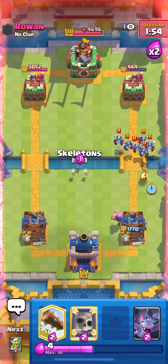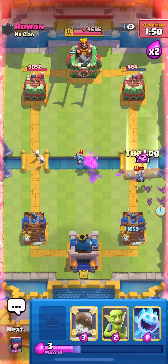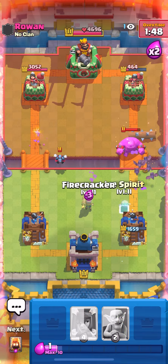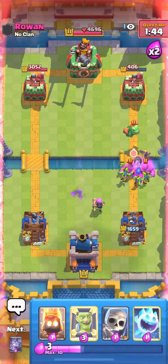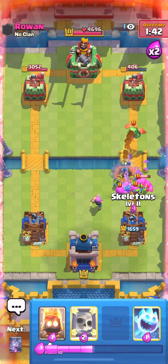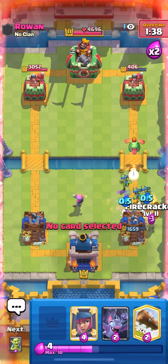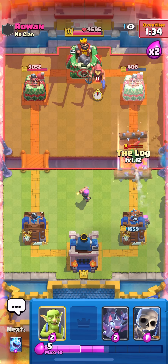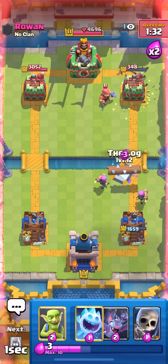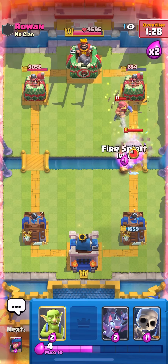I'm gonna cycle some Logs on the tower. He doesn't have Arrows and cycles, so that was a really bad Eagle — this is just gonna get shredded again. I need to cycle more Firecrackers to end the game. I gotta stop messing around, I just need to cycle some Logs on the tower. He plays Fisherman — I'm gonna mirror my block again. It's not Log cycle guys, it's Firecracker cycle.